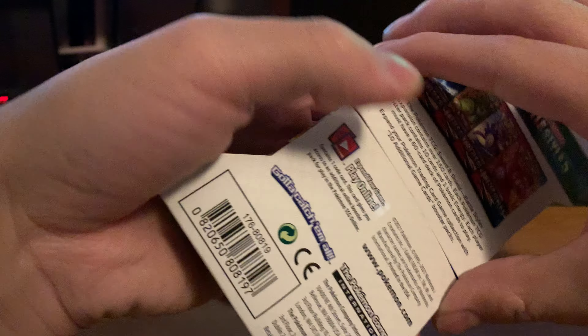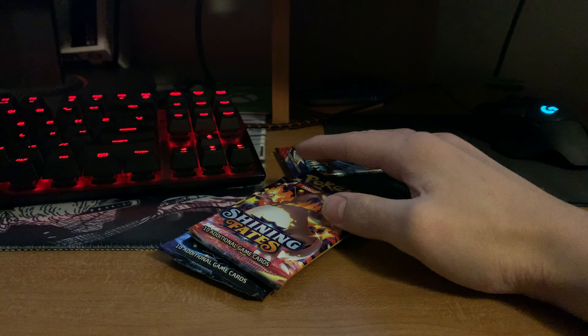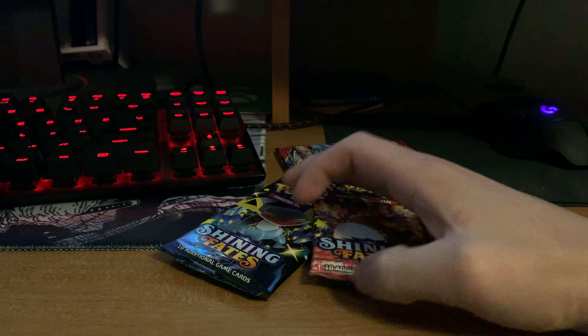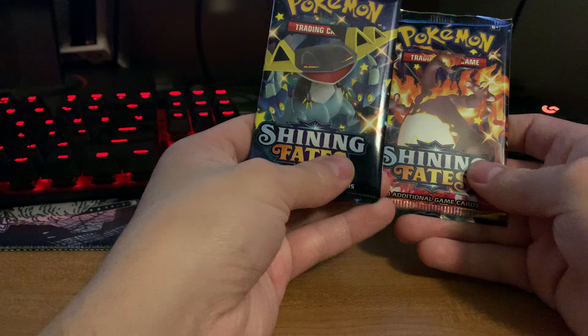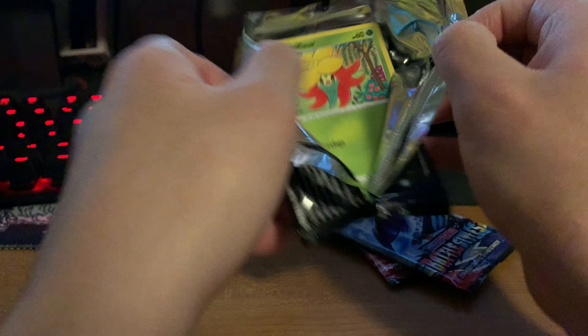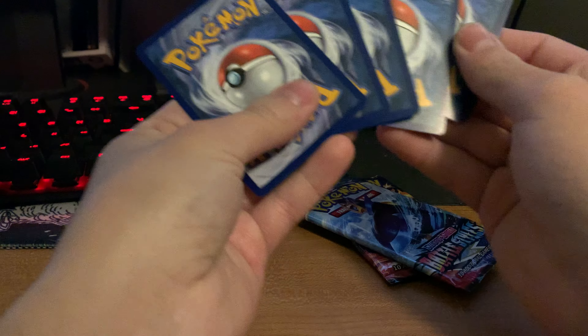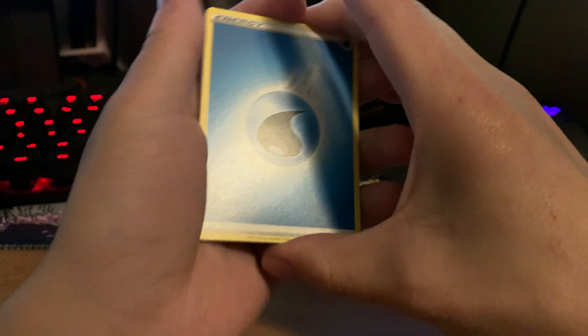So let's go ahead and open the Battle Styles Blister Pack. We got another Empoleon — we got that last time. We'll open this one, then Battle Styles, then finish it off with the Charizard. So I think they're guaranteed White Coat cards, meaning that you're going to have some kind of hit in them. We'll see.